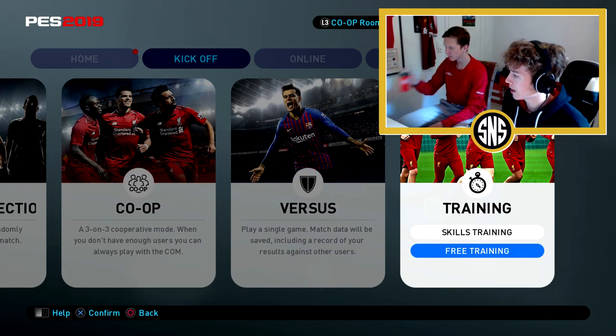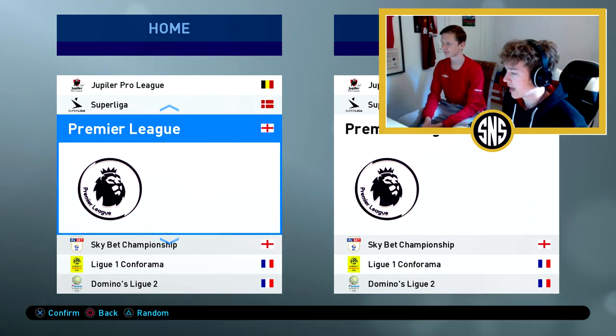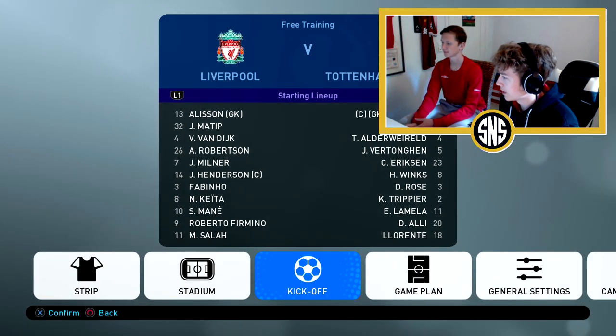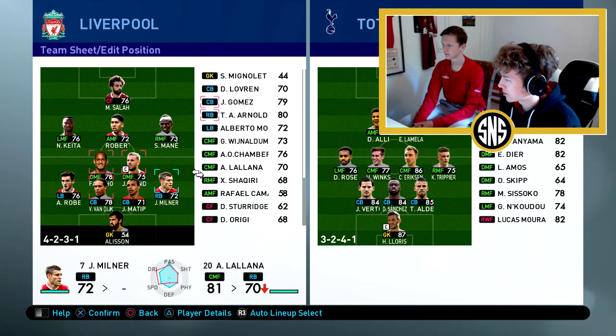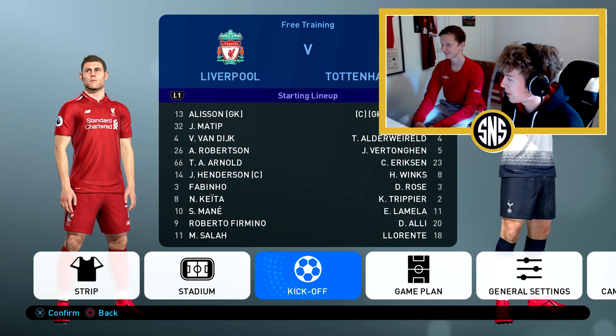We're going to go into training right now, choose the distance and the team we're going to use, and take some free kicks. Then we can decide which one we want to recreate in real life. I'm going to be Liverpool and I'm going to use Trent Alexander-Arnold as my free kick taker. He's not on the game plan so I'll just sub him in. Let's go to kickoff — let's choose the stadium. Let's do some free kicks at the Nou Camp. Not a bad stadium at all.